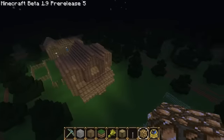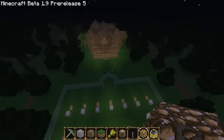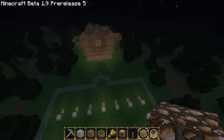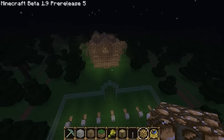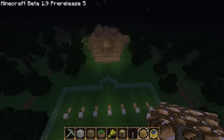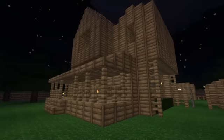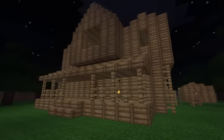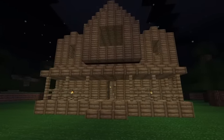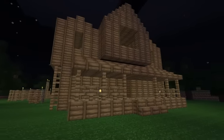I'll have this in the description for you to download, and the download will include both versions — the version with the trees everywhere to give Zeds more hiding places and to make a bit more strategy involved, and the version without so much trees as a clearing. I guess I will see you next time. And if you're watching this very recently in the month of October, then happy Halloween from Ohia Kyo. Bye-bye.